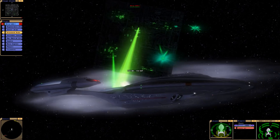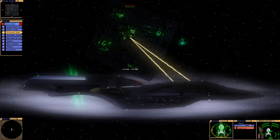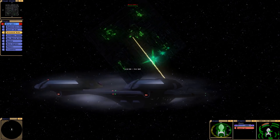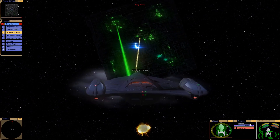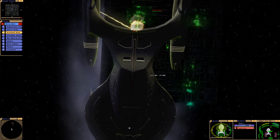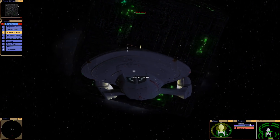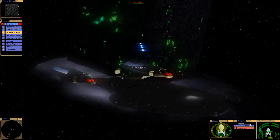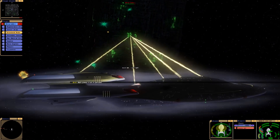Our aft quantums didn't fire — that's not good. A good advantage of the Eclipse class over most Starfleet vessels is the regenerative shields. These shields regenerate so quickly. There we go, the aft quantums fired. Our forward shield is already at 94 percent, 96 percent.